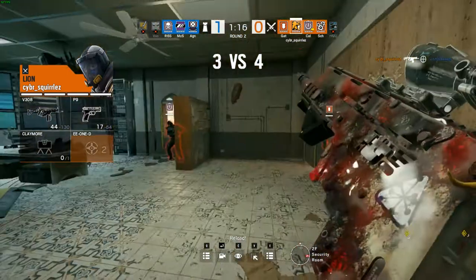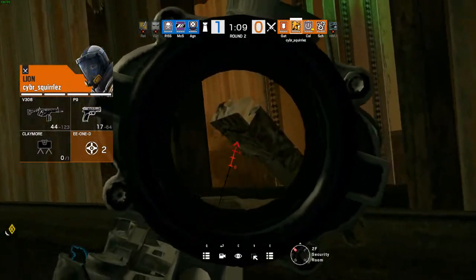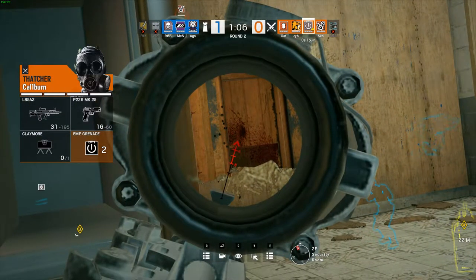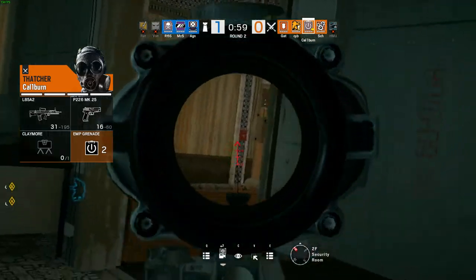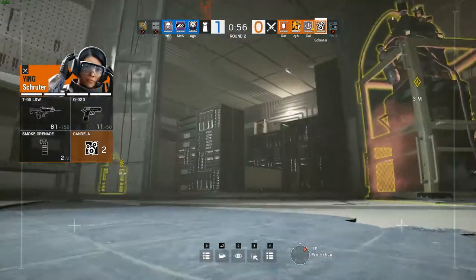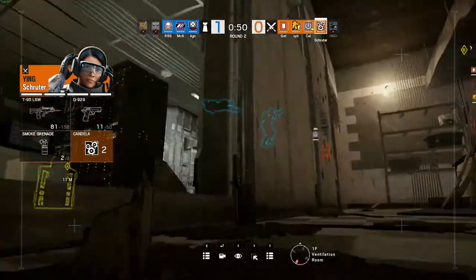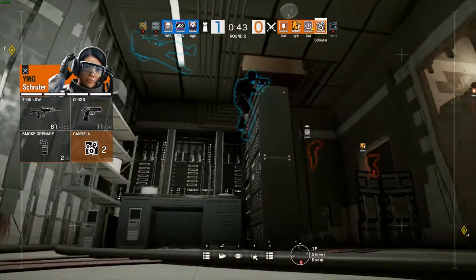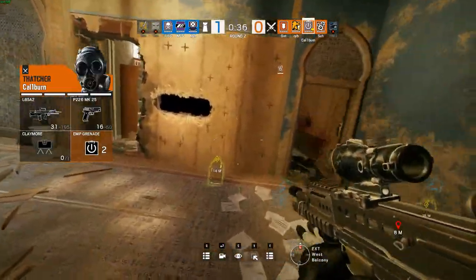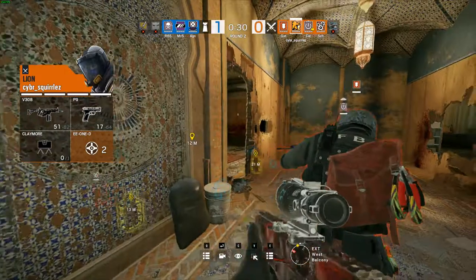Cyber will pick up on Slacken — not an angle you should be peeking, very ill-advised. Now it's 4-3 in favor of the attack. Schroeder will be droning out for his team, seeing no one on that mirror window downstairs. He won't see the mirror up on the hatch, won't see the Echo either, but he will see the other mirror and call that out. That was a lot of manpower and resources devoted to up top and ultimately they still think one's playing behind the half wall.